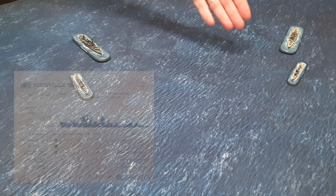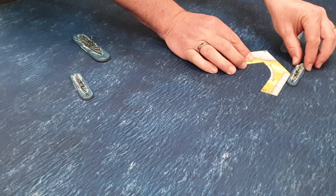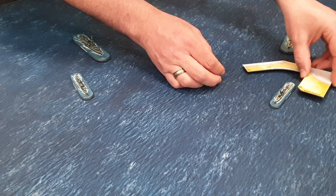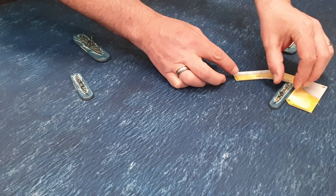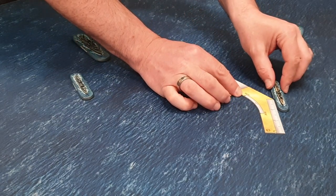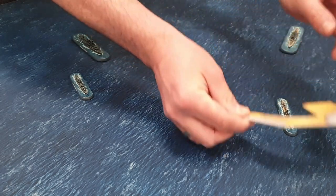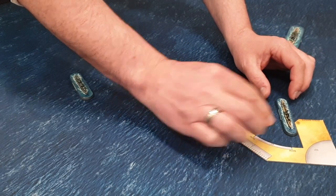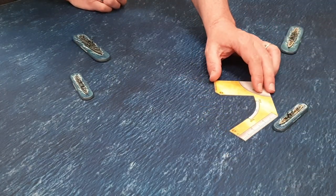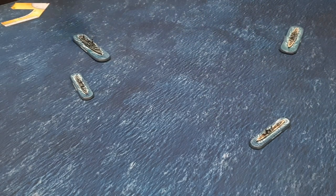The Japanese choose to activate their Fubuki class destroyer, which has a flank speed of seven. They move three inches forward, then turn, spending two more inches to turn and reposition. They use their remaining movement and end up at their chosen position. That model is now activated.